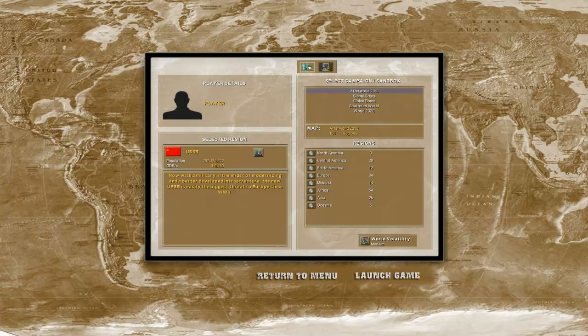The other big change is the USSR — the USSR has its old land back, so the 'stan countries like Kazakhstan, Ukraine and stuff don't exist. That's the big change. So for setting up a game, you simply click on one of these. I'll just go with Easy Peasy Global Crisis.